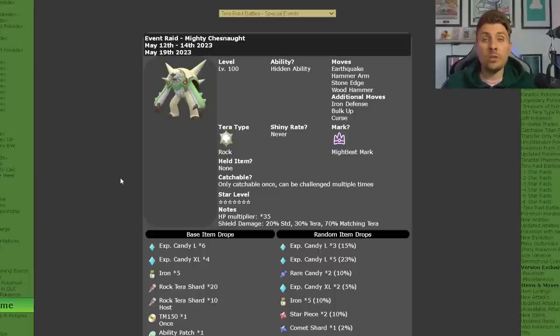The 7-star Tera Raid event for Chesnaught will be making its second appearance. It will be level 100 with its hidden ability Bulletproof, which blocks things like Shadow Ball, Energy Ball, and other ball or bomb type moves. Its moveset includes Earthquake, Hammer Arm, Stone Edge, and Wood Hammer, plus the additional moves Iron Defense, Bulk Up, and Curse.